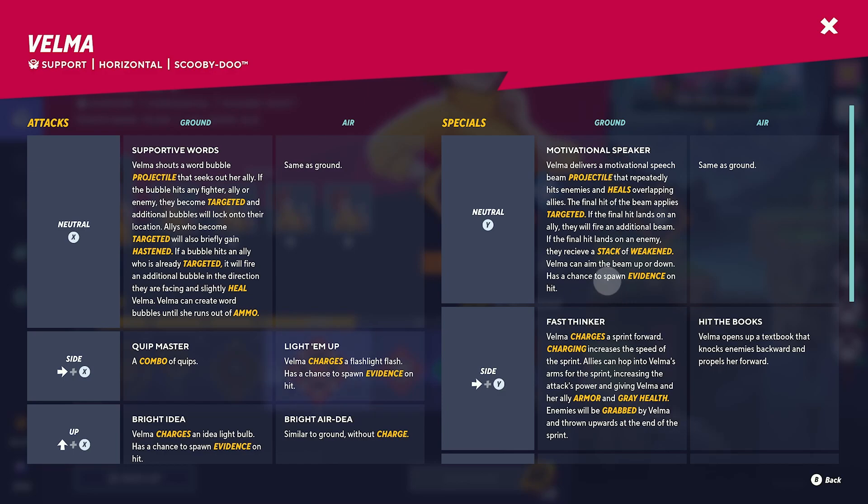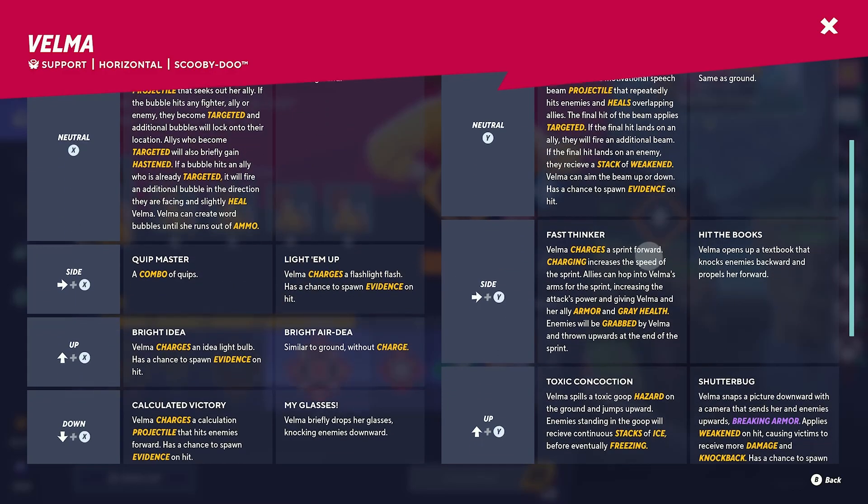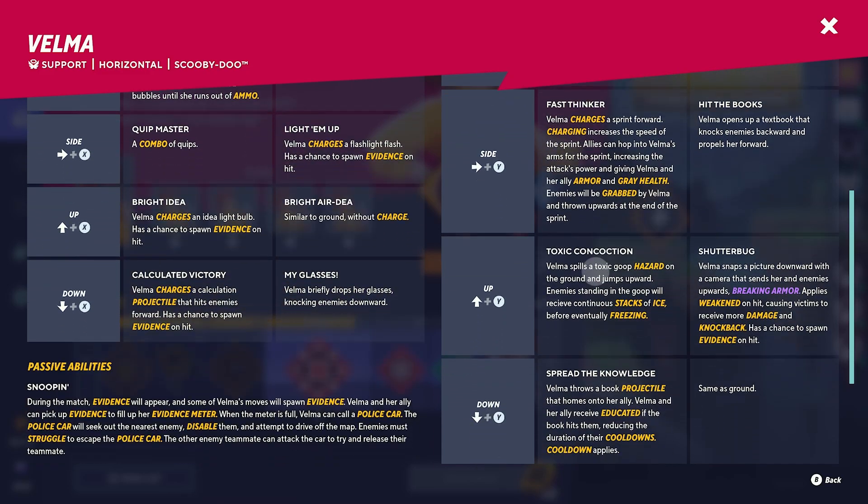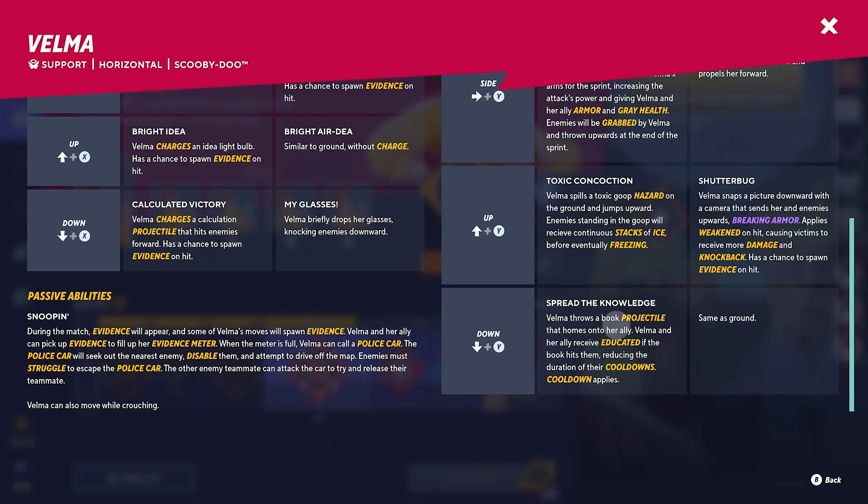This projectile here also applies weakened, and there is another opportunity to weaken the enemy as well as apply freezing. These are a lot of debuffs that Velma has. There is also an opportunity to have grey health. Keep this in mind when we're going through the perks that we're selecting, as well as more projectiles and educated, which is another buff.